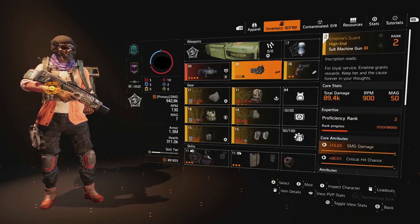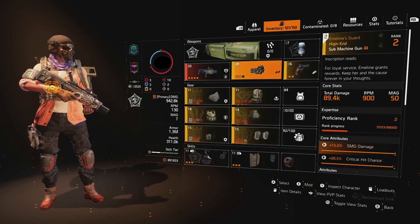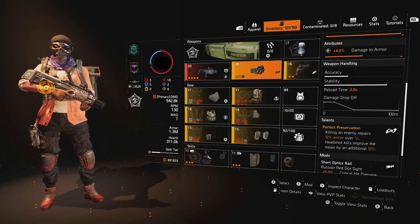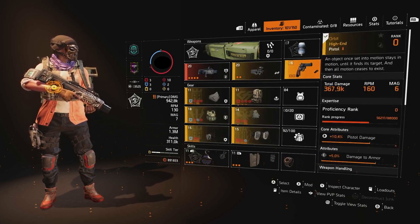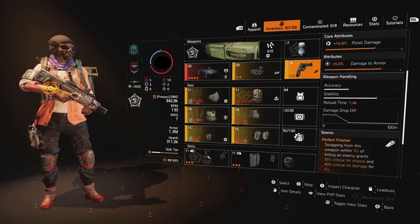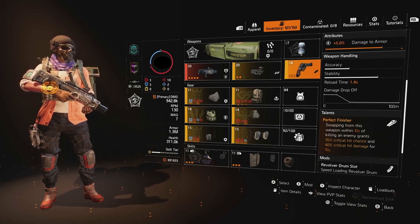For the secondary weapon, I went ahead and threw on Emmeline's Guard. When you're running with three armor cores, it never hurts to have Perfect Preservation in your back pocket, but this is definitely a piece you could swap out for something you prefer over Preservation. We have the Orbit equipped as our sidearm — not a weapon you'll get to very often with the Scorpio as your primary, but Perfect Finisher is a nice talent if you can time it up correctly.